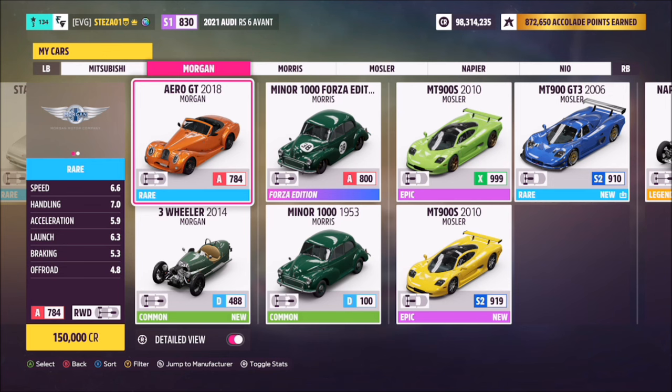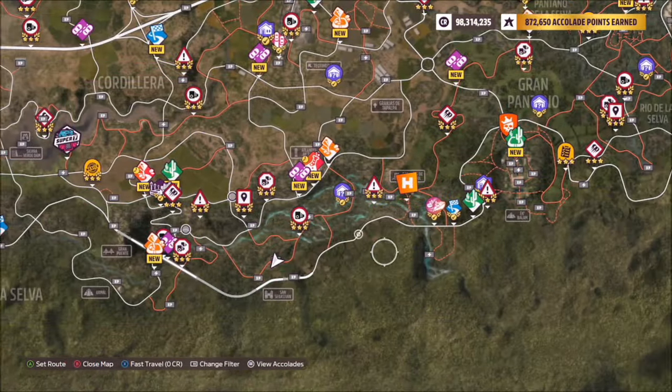So these are the cars you can pick from. You've got two Morgans: an Aero GT or a three-wheeler. You can use whichever one you want. I went for the Aero GT.